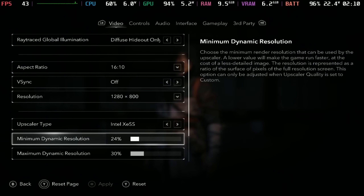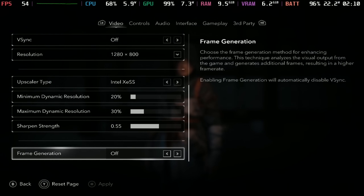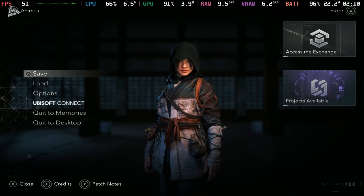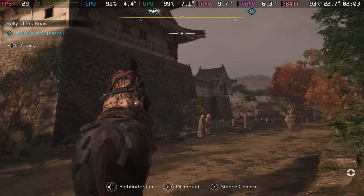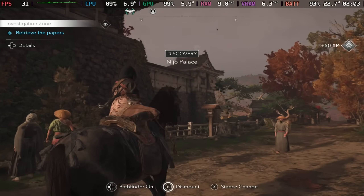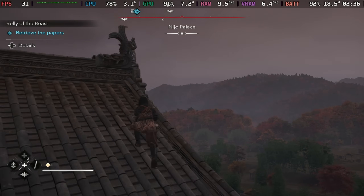Unfortunately, with heavy combat even 30% at the low end is too much, so I have had to set this to between 20 and 30% with XESS to get the best out of this. We do get some graininess in heavy combat on occasions, but for the most part we are managing to hold over that 30 mark.